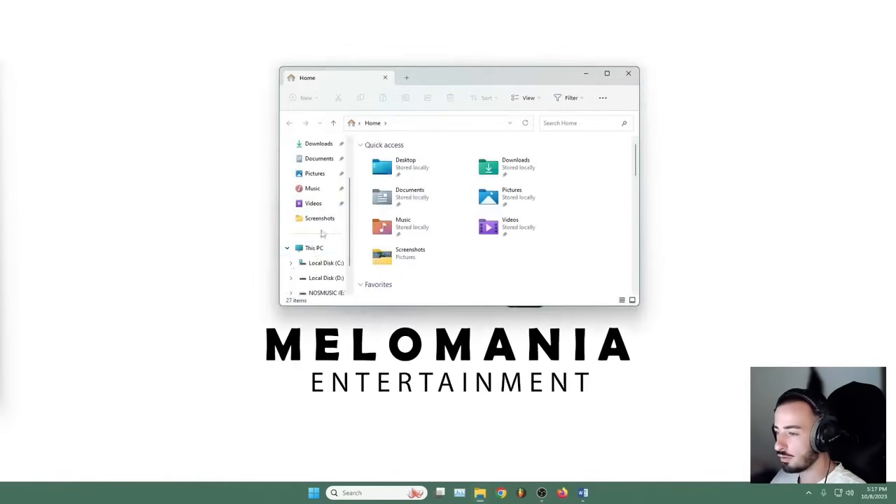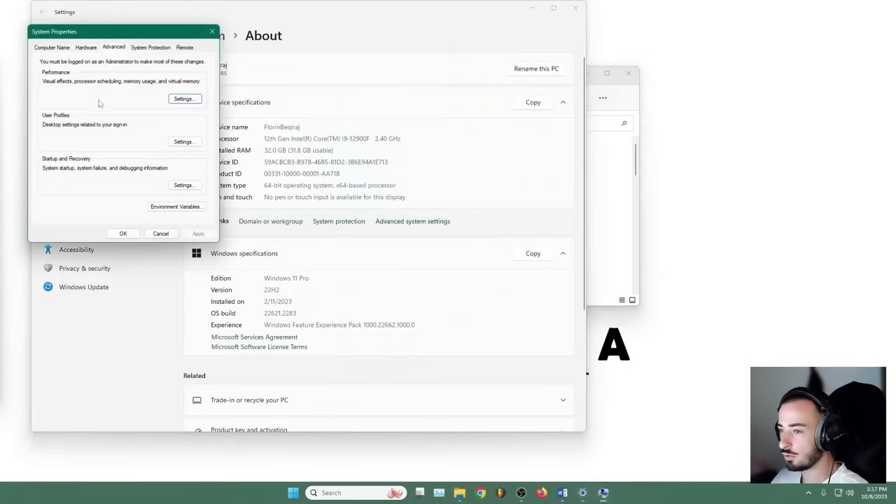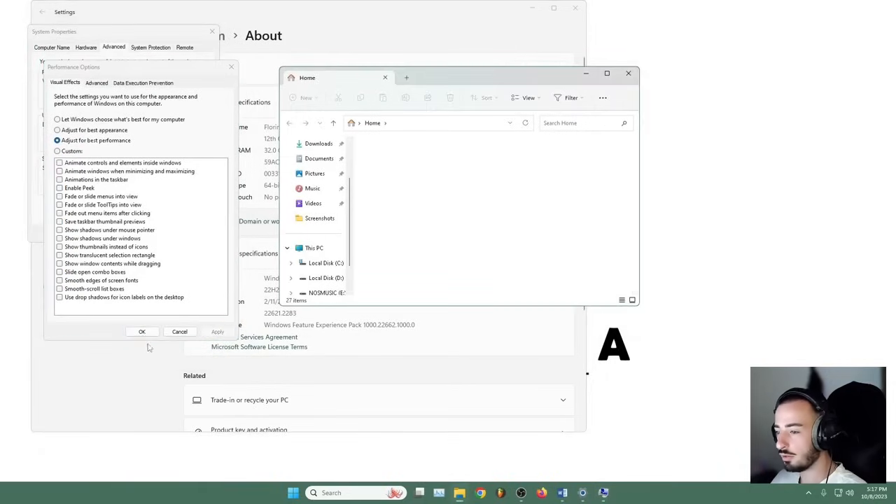After that, let's go to This PC, right click, go to Properties, go to Advanced System Settings, go to Performance Settings, press Adjust for Best Performance, apply, and OK.